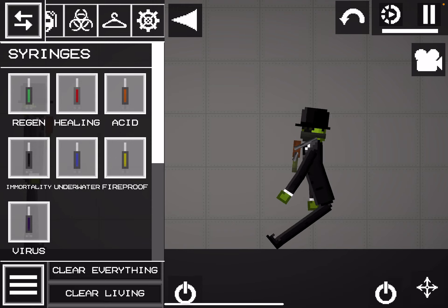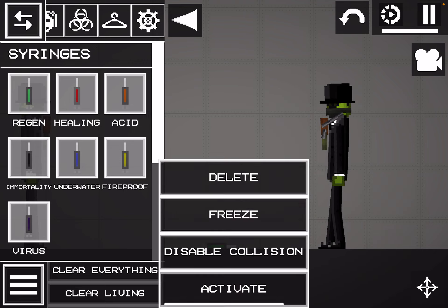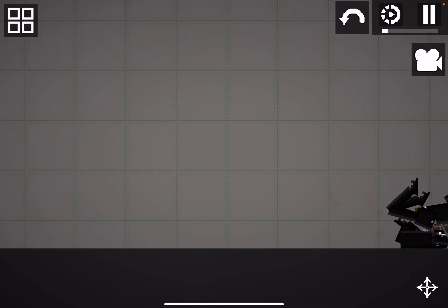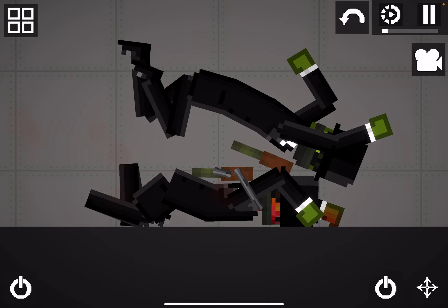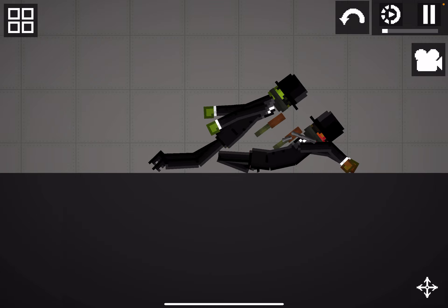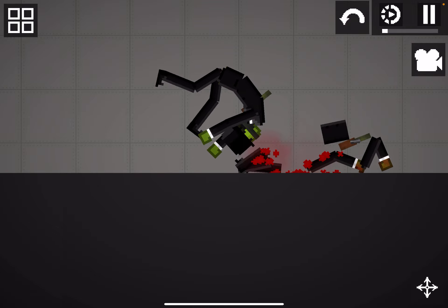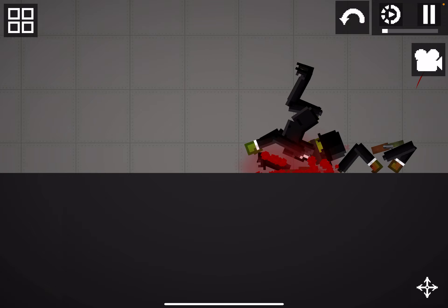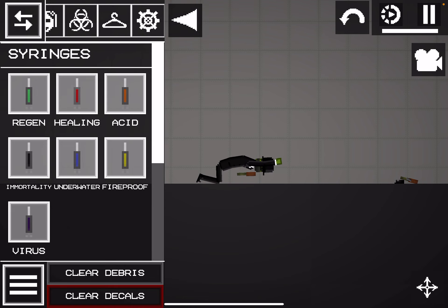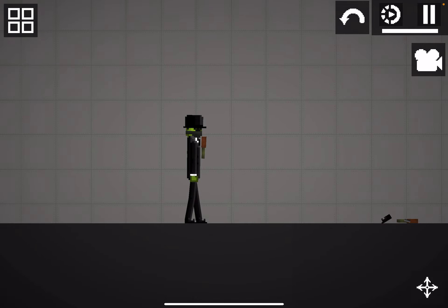Did I actually break his arm? I can't tell if I broke his arm or not. Let's do this now. Fake me. No. Die — you're supposed to die, you're fake. You're fake. Faker. He lost his rose.